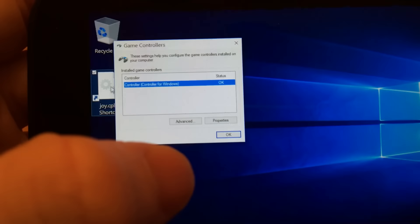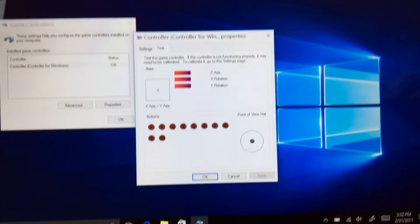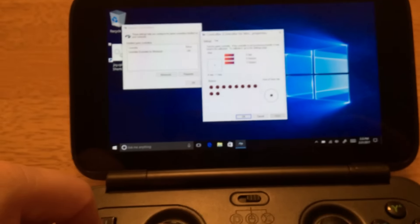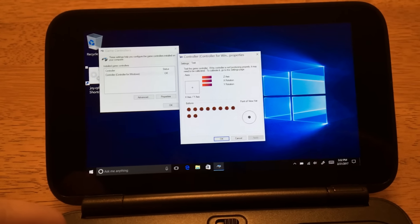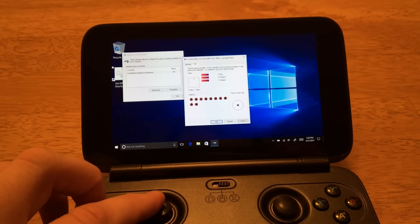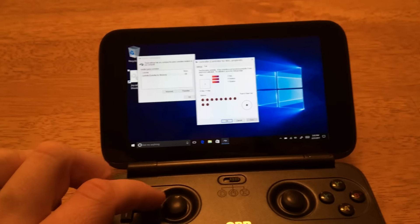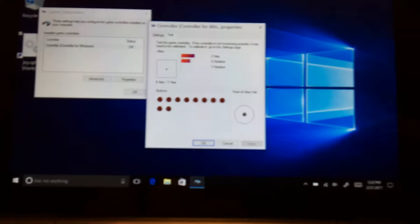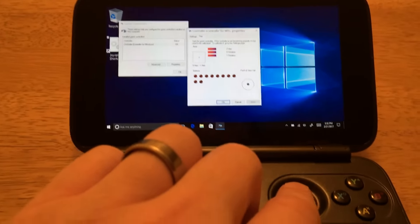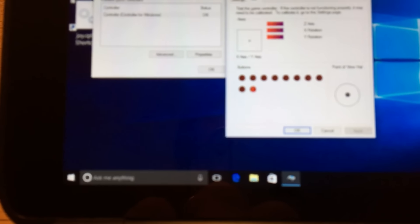The mouse doesn't work because I'm not in mouse mode, I'm in Xbox mode. So you have to use your finger to press Properties to open up the controller tester. Going up and down and around — you can see in that little box it's a full range of motion. This joystick actually works with those two axes. And then you can see when I click it, it lights up at the bottom there, which means it's a button.